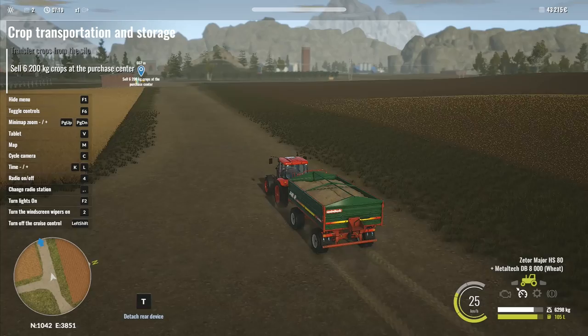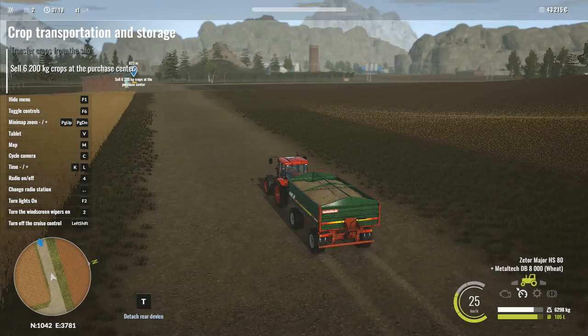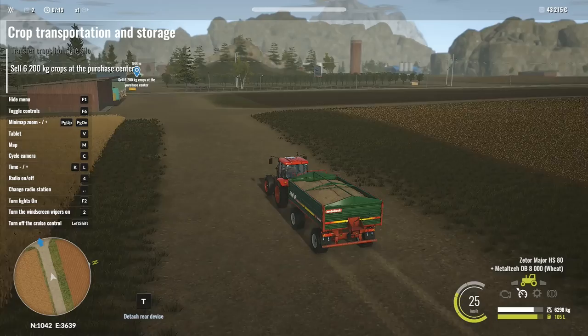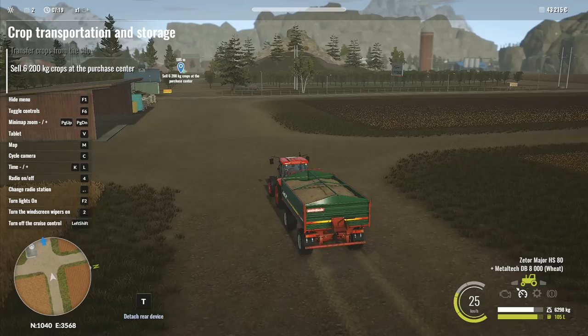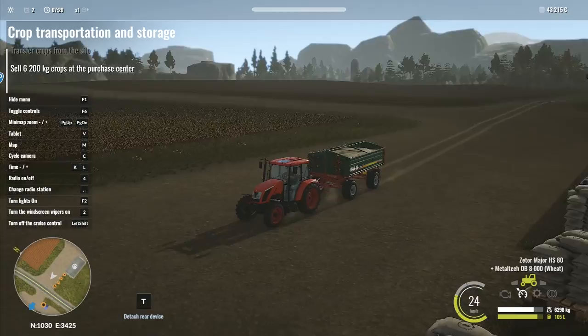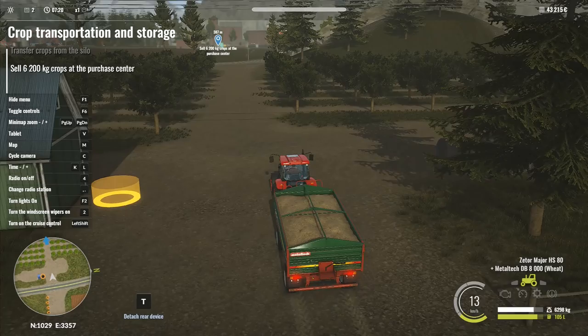I want to be able to adjust the cruise control - speed it up and slow it down. If anybody knows how to alter the speed of the cruise control, the Farming Simulator one you can adjust it very simply and easily. I would like to see a cruise control that simple in this game. It doesn't seem to be here at the moment - it's something we want to see added in.